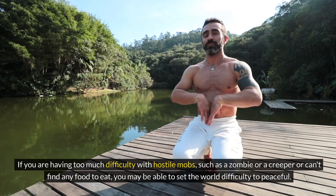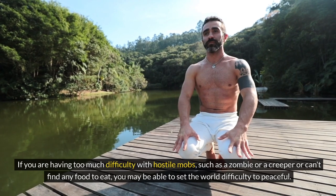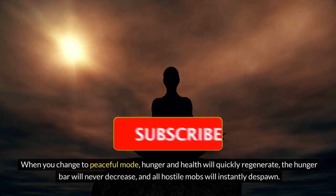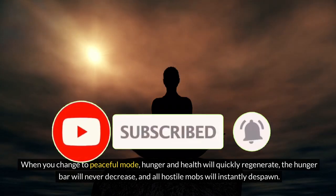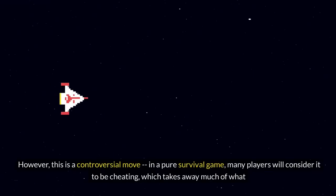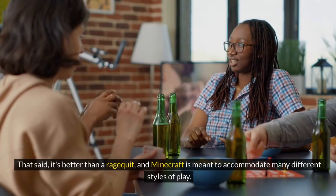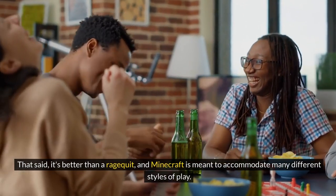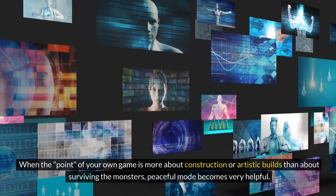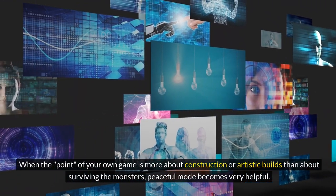If you are having too much difficulty with hostile mobs, such as a zombie or a creeper, or can't find any food to eat, you may be able to set the world difficulty to peaceful. When you change to peaceful mode, hunger and health will quickly regenerate, the hunger bar will never decrease, and all hostile mobs will instantly despawn. However, this is a controversial move. In a pure survival game, many players will consider it to be cheating, which takes away much of what they see as the challenge and fun of Minecraft, especially when used as a panic button. That said, it's better than a ragequit, and Minecraft is meant to accommodate many different styles of play.